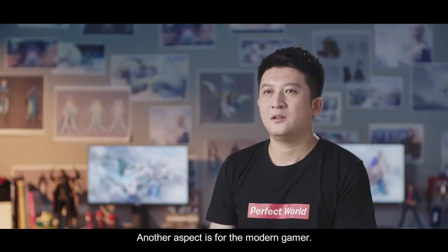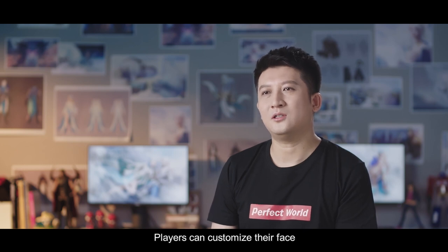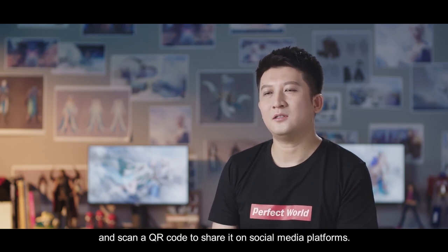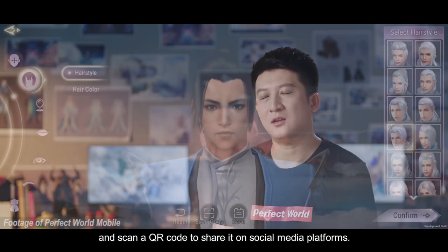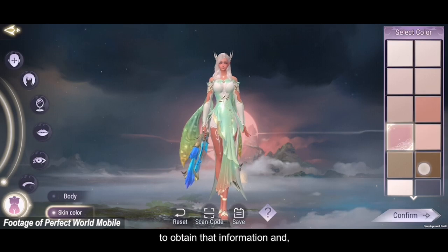Another thing is that the system also fits players' habits. We can use the character image and share it to social media platforms. If you saw your friends, you could use the image to get their information.